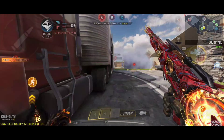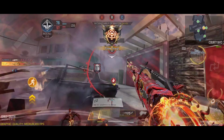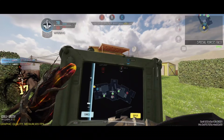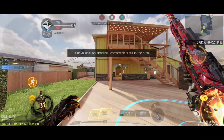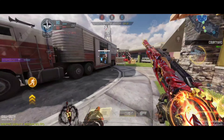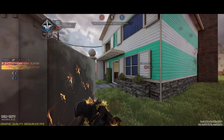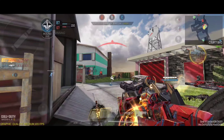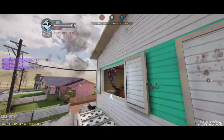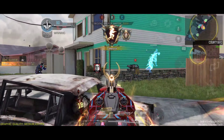Second half of the match — same exact story. I take my point and go to B. Enemies are a bit more aggressive because they don't want to lose, which makes sense. I deploy the Stealth Chopper — there is another scorestreak with a Cluster Strike so I will deploy it right away. I go to B, die — that guy with the Bison is pretty good. The Stealth Chopper is deployed even though I got killed while deploying it, so we are still good.